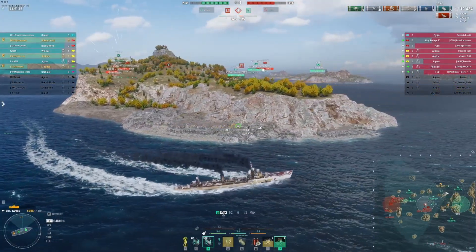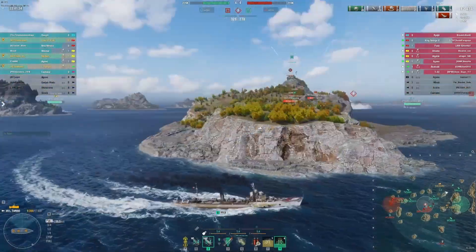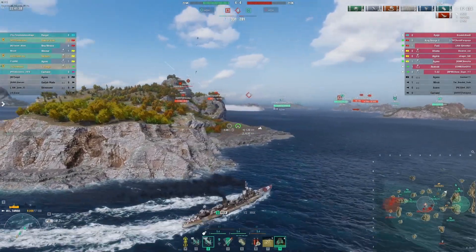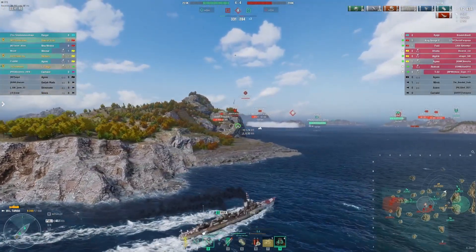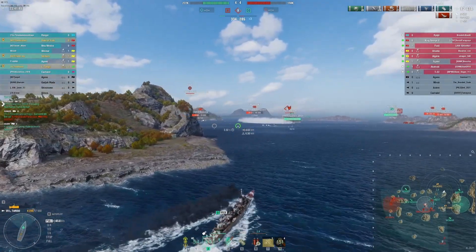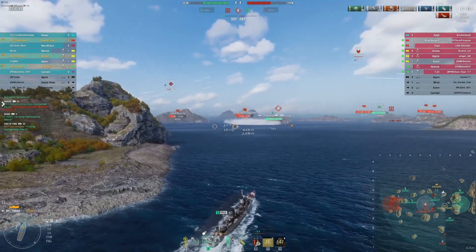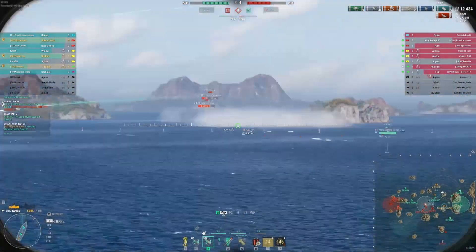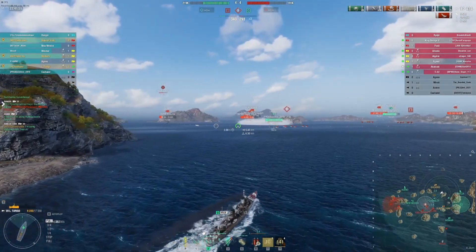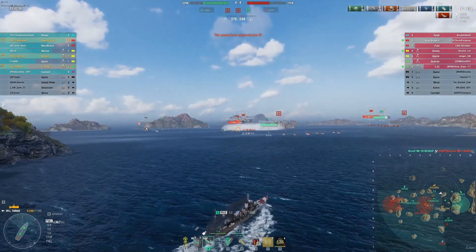Our friendly Cachalot is trying to limp away with no battery — he dove probably a little too early and now he's a little caught out. He's on the surface, and that's not going to end well for him — there are a lot of ships up there that can spot him. The Agano, for example, can spot him. Soan's trying to pitch him with AP, trying to land some citadels on the Agano. They're going to get some good damage in. Pockington's going to pick this kill up in a minute.